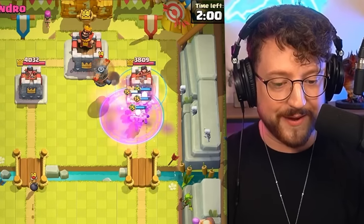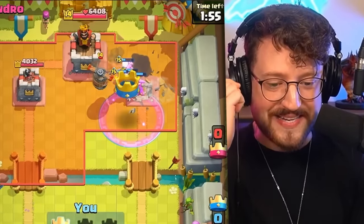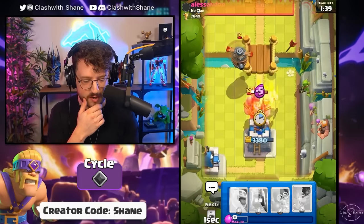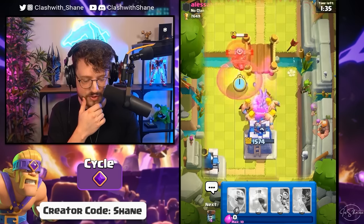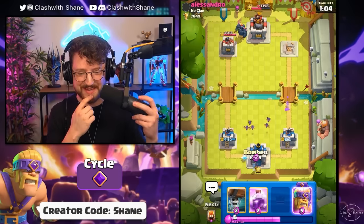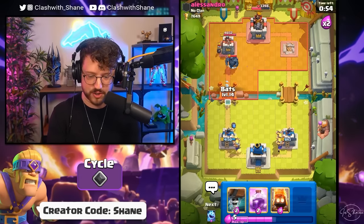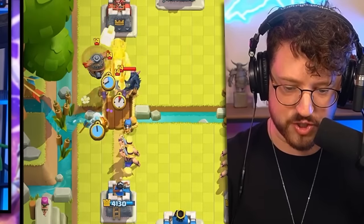Rage the barbarians, heal to full HP — rage plus heal spirit plus evolved barbarians equals a destroyed tower! He's got a goblin giant coming in. That fly machine locks onto my tower — ouch, a lot of tower damage. But we still have a one tower lead and we're already back to evolved barbarians. Splitting them three right and three left because there's a Pekka coming in hot.